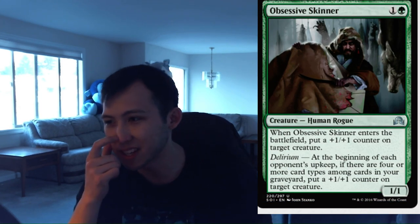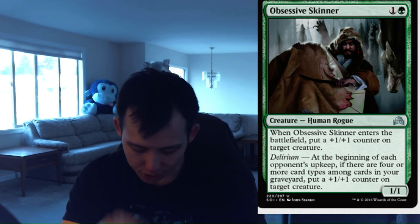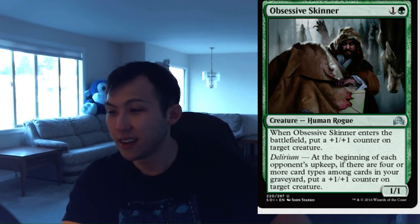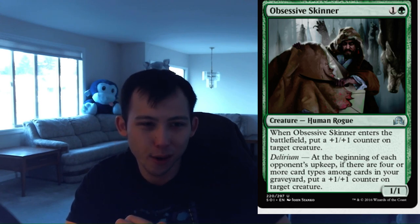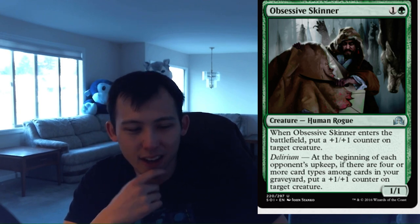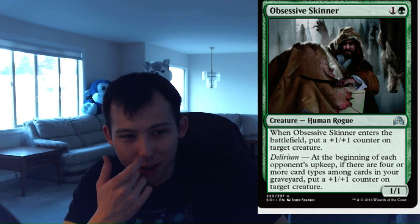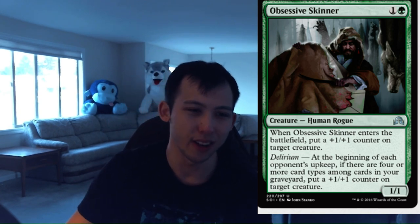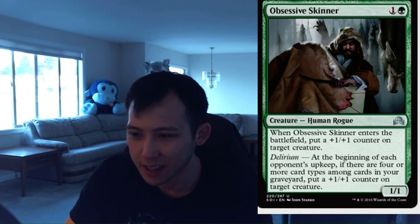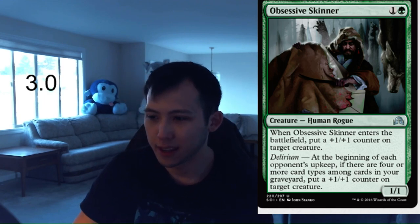Obsessive Skinner. 1 green, 1 colorless for a 1-1 human rogue. When it enters the battlefield, put a +1/+1 counter on target creature — kind of like Timberland Ranger if you guys remember that card. Delirium, and this is where it gets spicy: at the beginning of each opponent's upkeep, put a +1/+1 counter on target creature. If you have Delirium, this card is insane because it continuously pumps your team, in addition to already giving something plus 1 plus 1 when it entered the battlefield. You could just play this on turn 2 as a bear, but late game it continuously pumps your team. I think this is a real winner for green uncommons. I'm going to give it a 3.0.